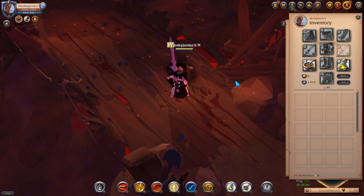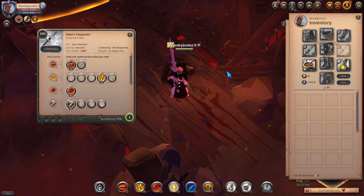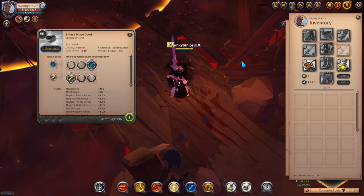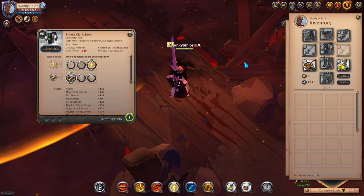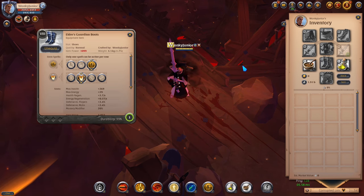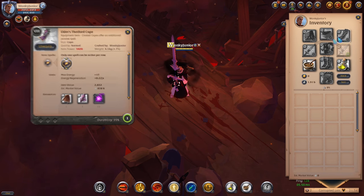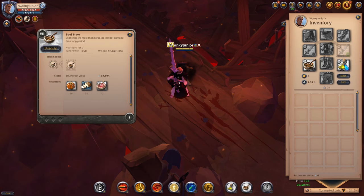Now we have come to the third 1v1 build, which is the Claymore. Our weapon of choice is the Claymore, and for abilities you go with the 1st Q, 4th W, and 1st passive. For the helmet, go with the Mage Cal and pick the 3rd ability and 1st passive. For chest armor, get the Cleric Robe and choose the 3rd ability and 1st passive. For shoes, go with the Guardian Boots and pick the 3rd ability and 2nd passive. For capes, I went with the Death Fard cape, and for consumables I picked the Stew and Poison potions.